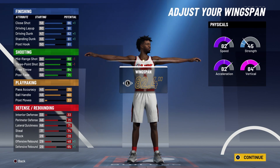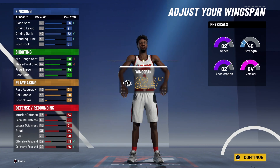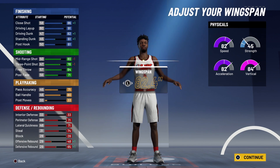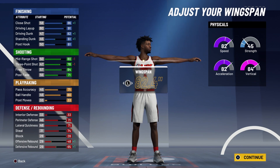For the wingspan, you're going to go with 82.4 inches. At 99 overall you're going to have a 90 close shot, a 95 driving layup, an 86 driving dunk, and a 65 standing dunk. For shooting stats: an 84 mid-range shot, an 82 three-point shot, and an 88 free throw. For playmaking: a 75 pass accuracy and an 84 ball handle. For defense and rebounding: a 75 perimeter defense and lateral quickness, a 78 steal, a 52 offensive rebound, and a 69 defensive rebound. Physicals at 99 overall with the Gym Rat badge will be 90 for speed and acceleration, 92 for vertical, and 53 for strength.